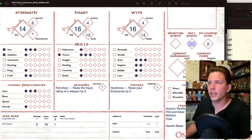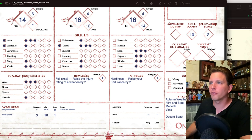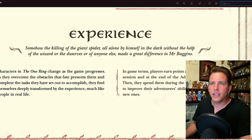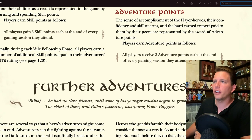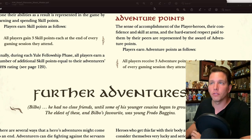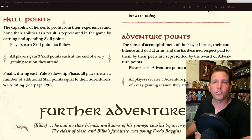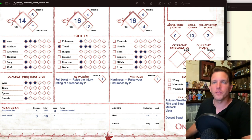For adventure and skill points: I had 10 experience points to distribute, which I've spent. I get three adventure points at the end of each adventuring session. At the moment I have zero adventure points and zero shadow. I have no strange conditions — not weary, miserable, wounded, or injured. Current Hope is 12 and current Endurance is 30, since I'm just getting started.